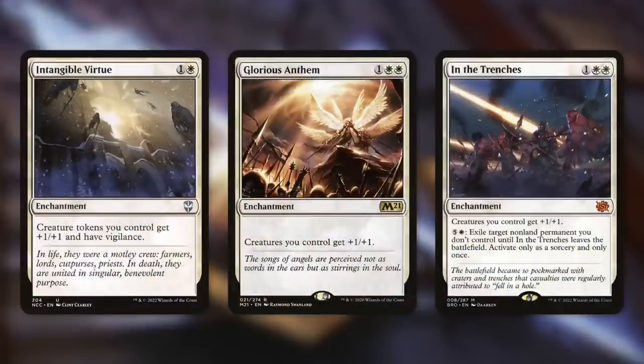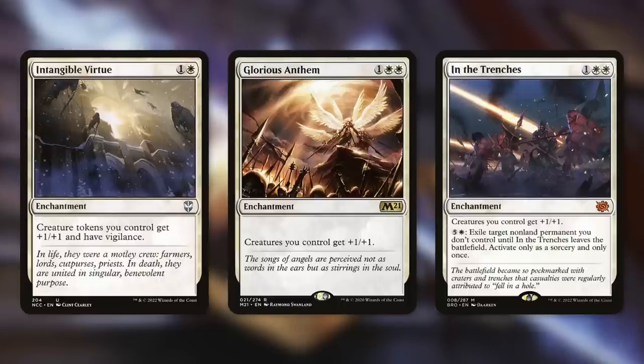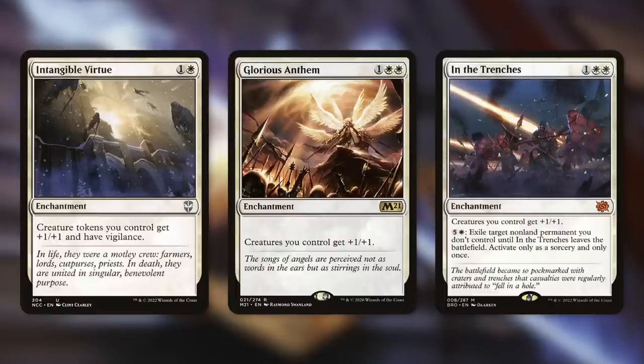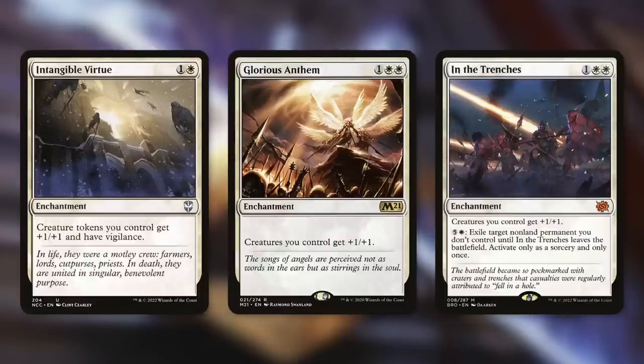We can make all these creatures and creature tokens even deadlier — that includes our pilots as well. Intangible Virtue: creature tokens you control get +1/+1 and have Vigilance. It would just take two pilots to crew our commander since they'd have two power each, plus they get their additional boosts for being pilots, easily meeting the eight power crew cost requirement. Glorious Anthem simply gives all our creatures +1/+1. In the Trenches does the same thing, and we can also pay five and a white to exile a non-land permanent we don't control until it leaves the battlefield.